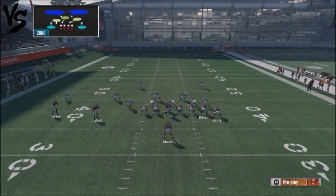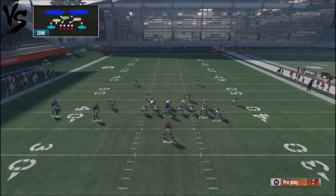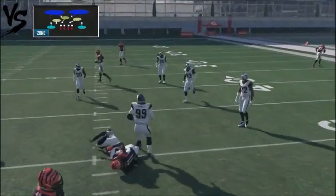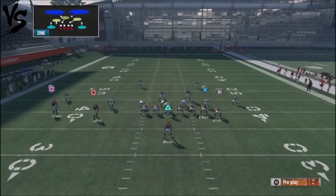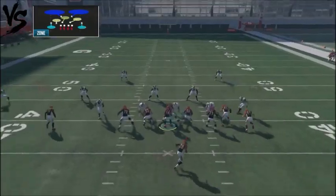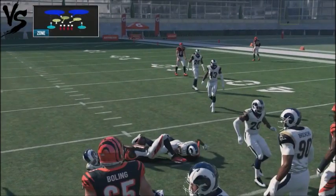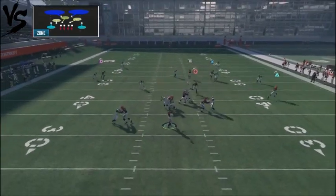Against Cover 2, Tight End Spot works as follows: streak up tight end number two, then put LaFell on a drag. First read is the running back route — after that, you've got a route on the backside that gets into an area of the field the defender can't cover. This forces the flat defender to go defend the running back, and you've also got a crossing route over the middle to drop down to. It's a nice little complement of different routes — levels on both sides of the field.